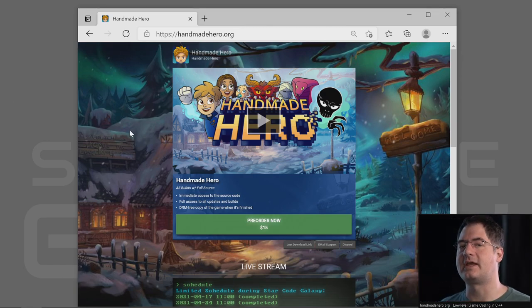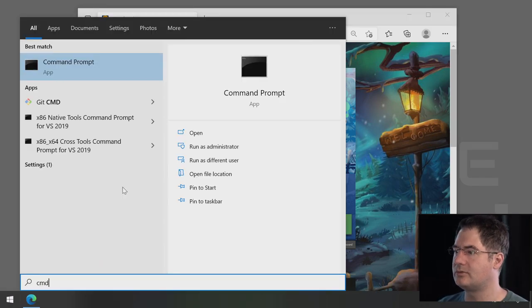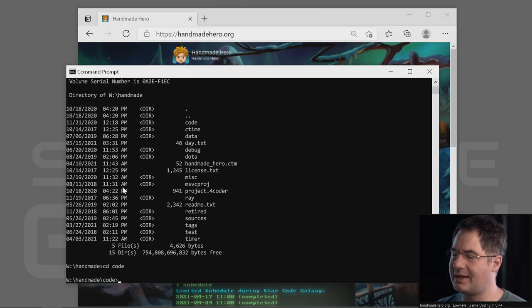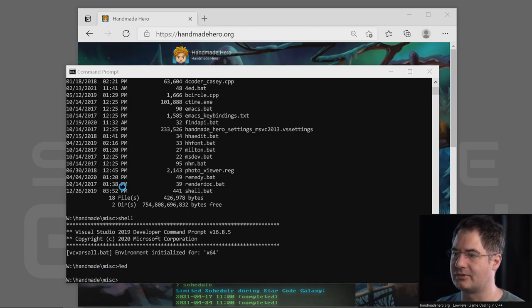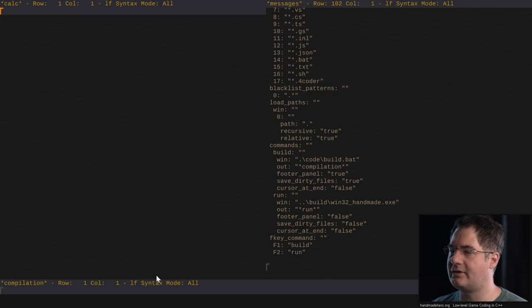Hello everybody, and welcome to Handmade Hero Show, where we code a complete game live on stream. I just wanted to do a little bit of collision detection work today. We more or less have the design we want sketched out here, but we have to start getting down into the meticulous details, which is going to be slow and difficult.